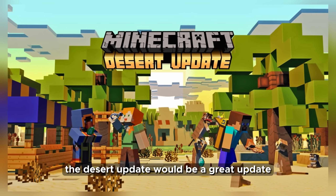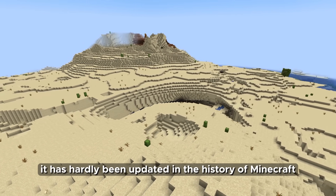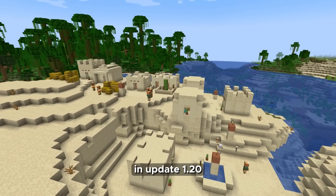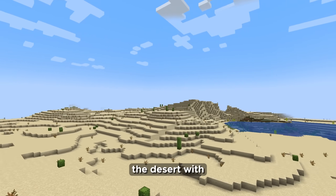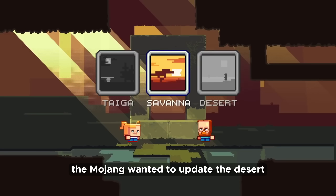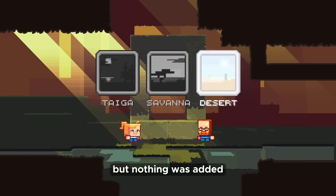The desert update would be a great update because it's too empty. It has hardly been updated in the history of Minecraft. In update 1.20, camels were added — that's all the developers decided to diversify the desert with. Four years ago, Mojang wanted to update the desert and gave players a choice of which biome to update, but nothing was added.